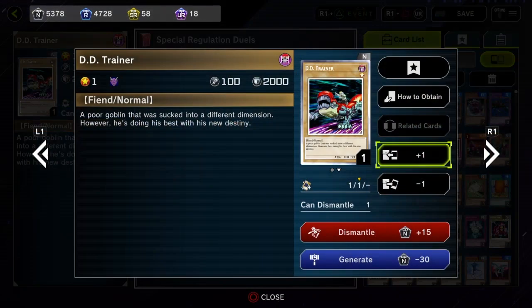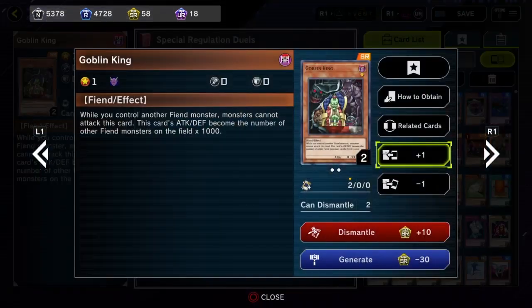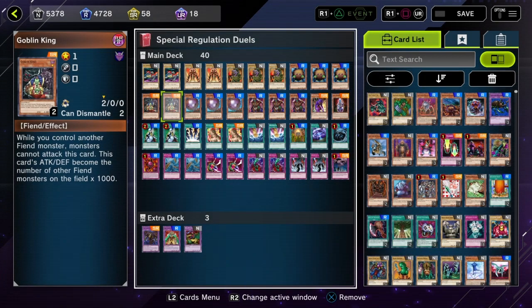For example, the DD Trainer — a 100 attack, 2000 defense, level 1 normal Dark Fiend monster. You'd think it wouldn't matter, but because he's a pretty good defensive monster, he can sit there while you have the Goblin King, who gets bigger for every other Fiend and can't be attacked as long as you own another Fiend. He's also level 1, which lets him out stuff like Level Limit, which can be relevant in this event.